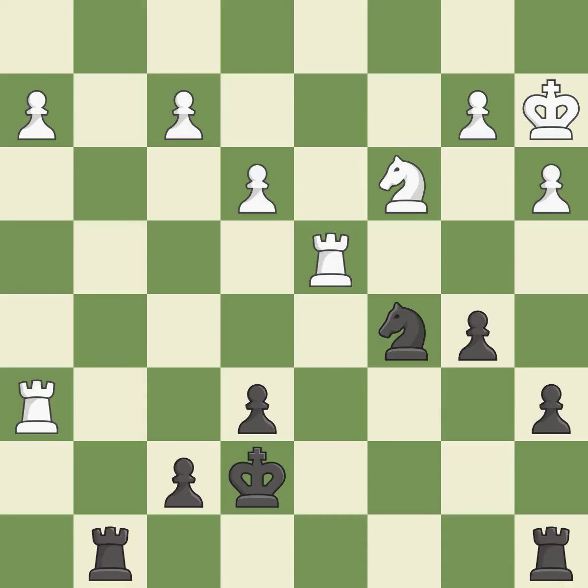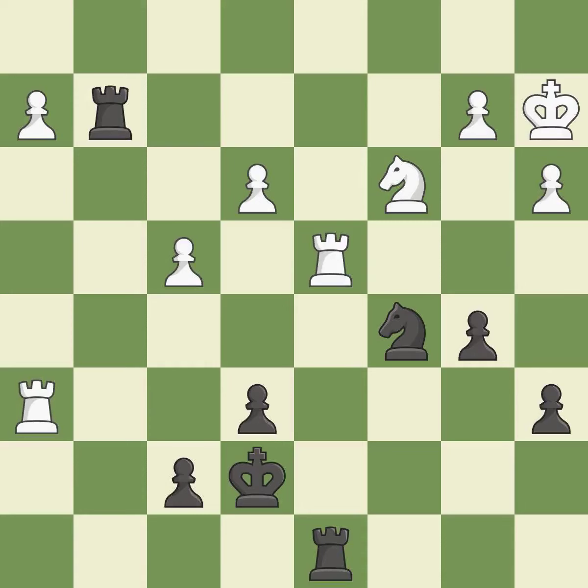That pawn was free for the taking. This overlooks an opportunity to offer an equal trade of pieces. This allows the opponent to win a tempo by threatening a knight — it is an inaccuracy. This overlooks an opportunity to win a tempo by threatening a knight — it is an inaccuracy. This offers an equal trade of pieces.